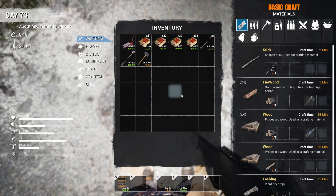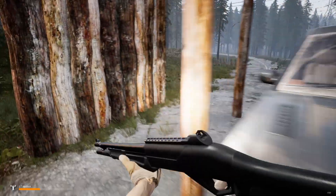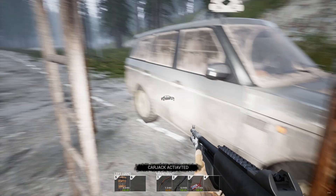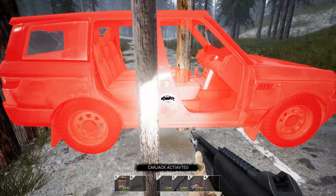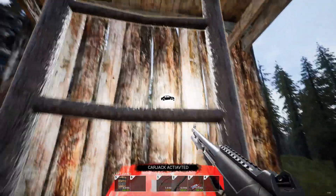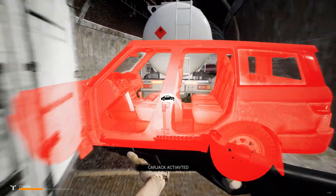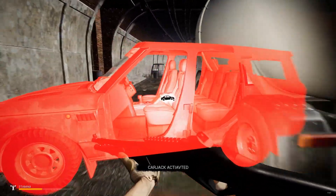We're just going to dump that there. Now we're going to take our carjack device, put it in our inventory or our hot slot, and then use it. And then hit E on the ladder so we can walk up it. Now here's where it's fun, because we can't really see much when we go in here.